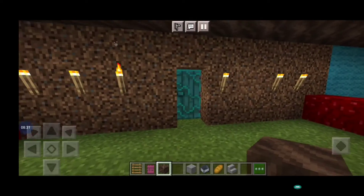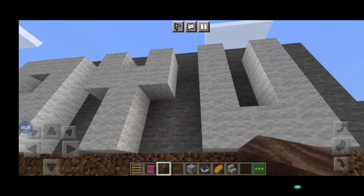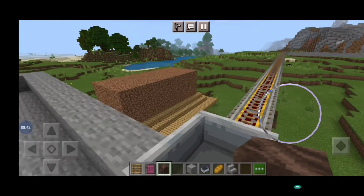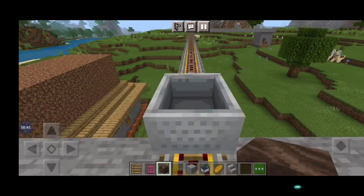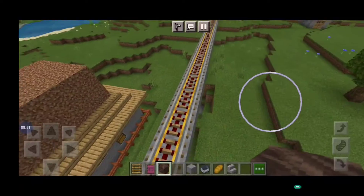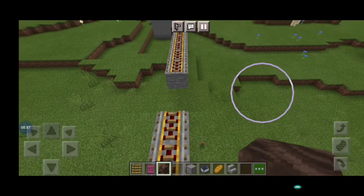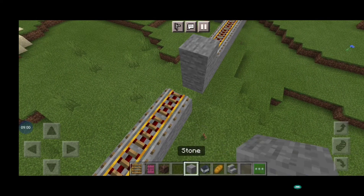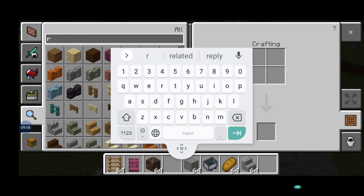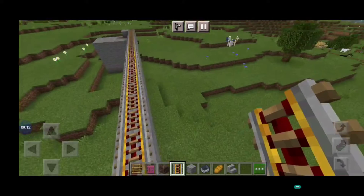Here is the exit gate. Here is my mine cart - I can go from here. If I travel from this cart I can travel from here all the way till I reach there. It got broken, so I will put it again. We call it a rail - powered rail. I will fix it, now it's okay.